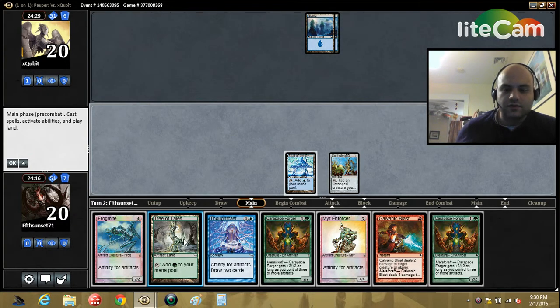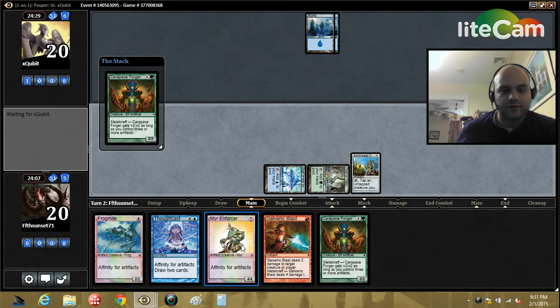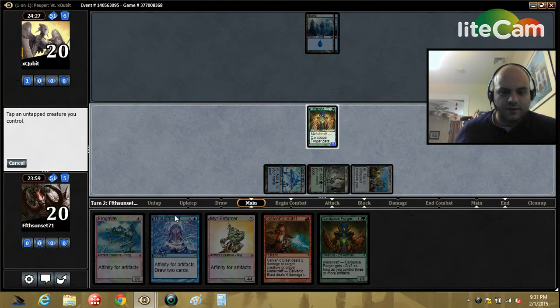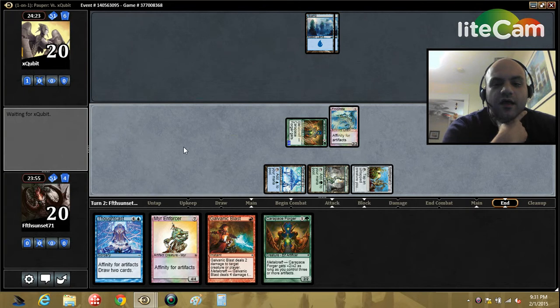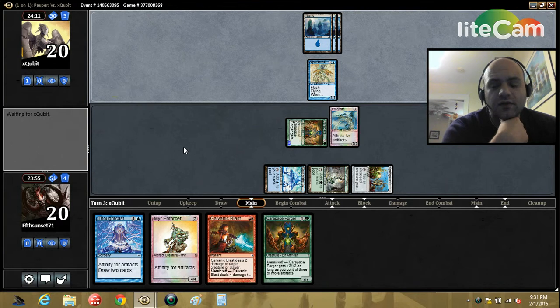Okay, so turn two we get to go. Going into open mana is maybe a mistake, but what are we gonna do — we're not gonna sit here because he could just have Spell Stutter. Let's tap that, cast Frog Might — play two 2/2 creatures with six power and toughness on turn two. Flash in the Spell Stutter there. Okay, so we are playing against ostensibly Delver — could be just Faeries but most likely Delver.